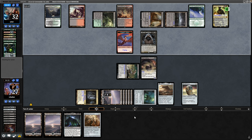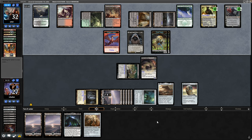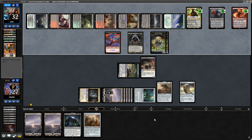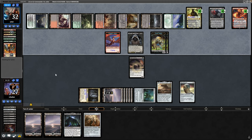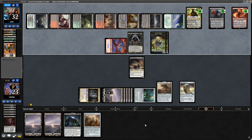Cabal Coffers taps for even more mana now — they've floated seven. Discarding a Chandra, Flamecaller Planeswalker, four cards in hand, then getting down Tevesh Szat, Doom of Fools. This is where I'm thinking the game is pretty much over. A couple of Thrall Tokens come into play off Tevesh Szat, followed by a Chandra Awakening Fire. A minus from Chandra kills off our commander — I decide to put that into the command zone. They whack us for four with the Dragon. We're still at a half-decent life total, but it's not looking hopeful.